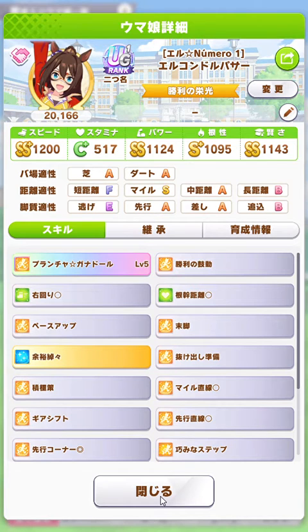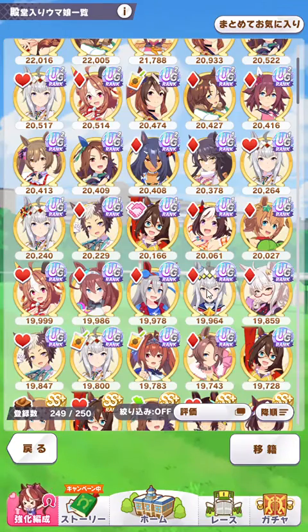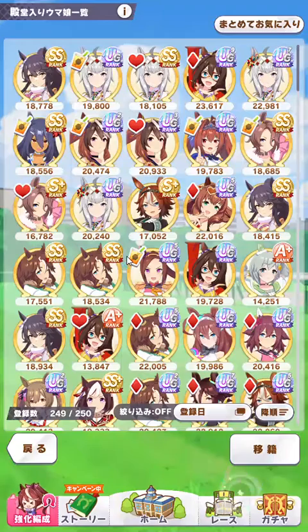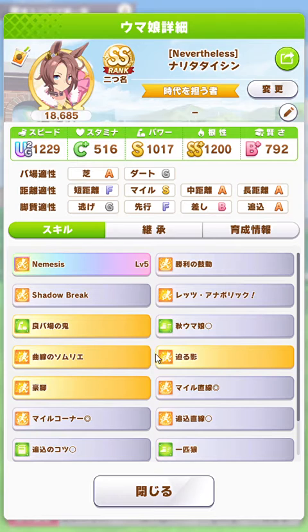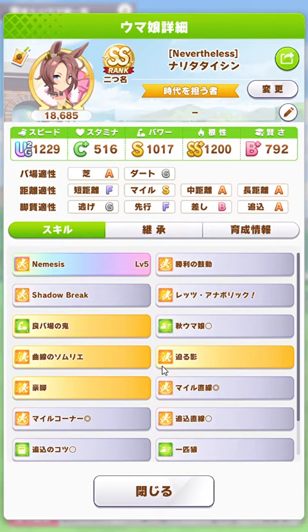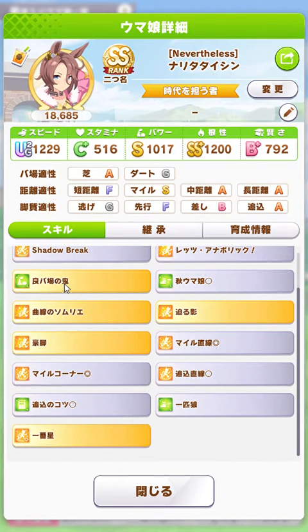I said I'm going to now work on chasers. Here are the results I have now. For chasers, sorted by date, the first chaser to be completed was Narita Taishin. And this Narita Taishin can win. It's made in Make a New Track, so speed can't go above 1200 much. But the reason she can win is because she's got these green skills: Good Turf, Demon of the Turf, Autumn Girl, and Lone Wolf.